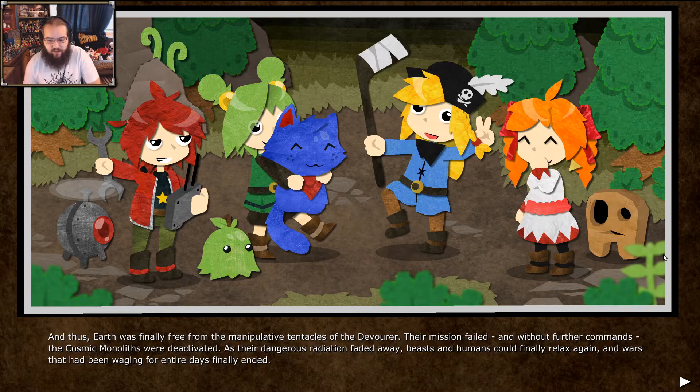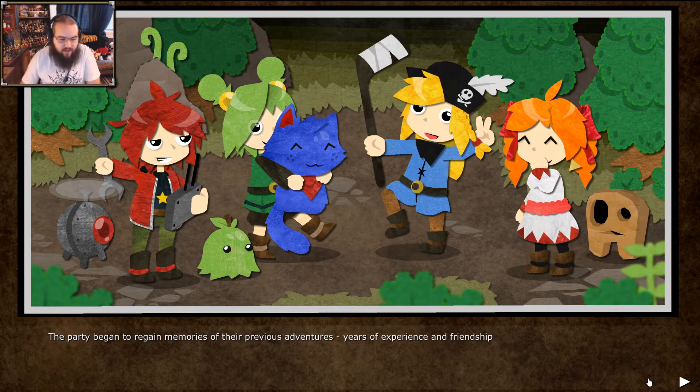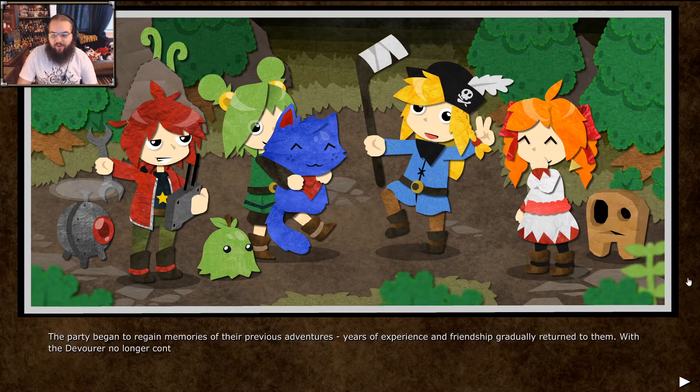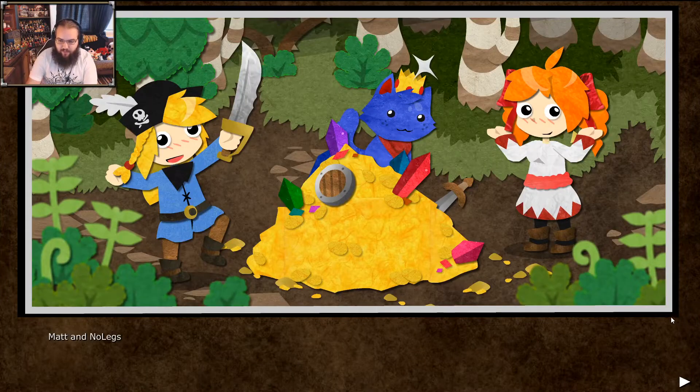'Free from the manipulative tentacles of the Devourer' — the Cosmic Monoliths just shut off. That was their entire purpose, and I assume in every game too. I actually imagine they've been doing that in every game — their goal was surveillance. Okay, so all the enemies that were running rampant are now okay. So to regain memory — the characters now actually remember all of their previous game appearances, which is really cool. They're all shown in different outfits here, which I thought was pretty cute.